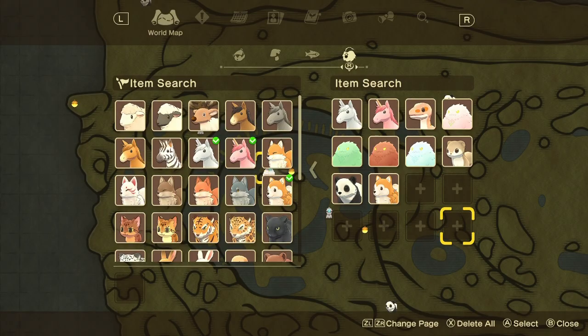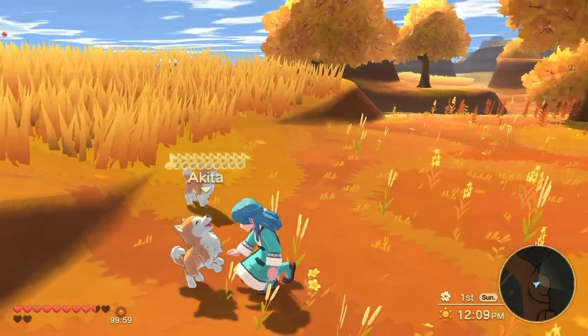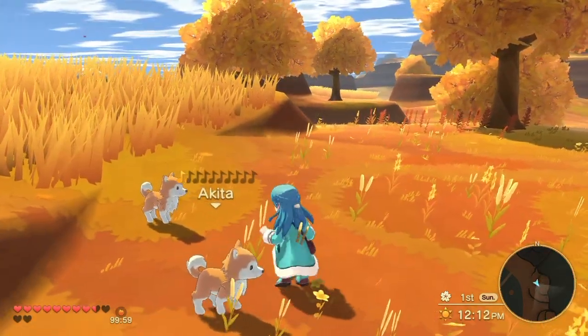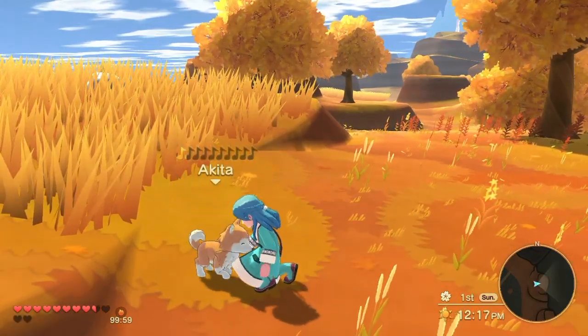The second animal is the Akita. The Akita is just a reskin of a dog, and so if you get the Akita then petting it is going to restore a bit of stamina.